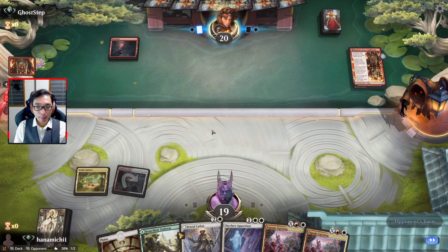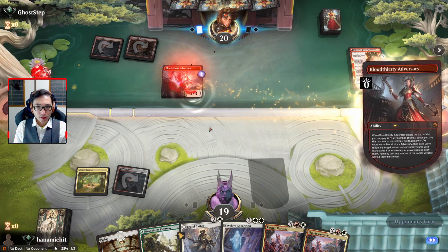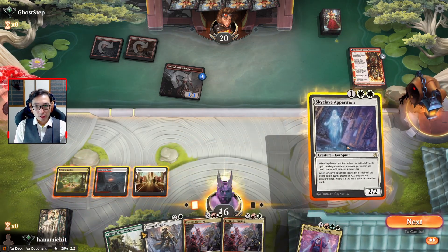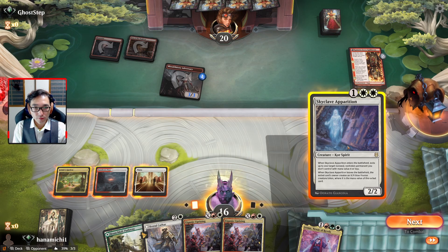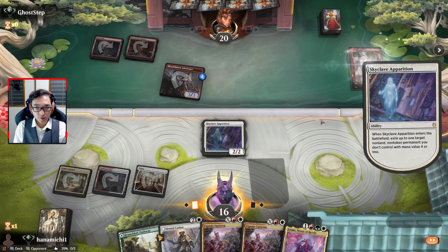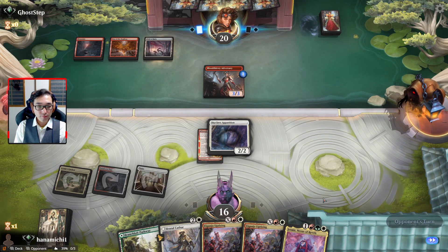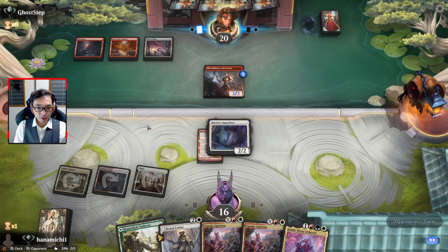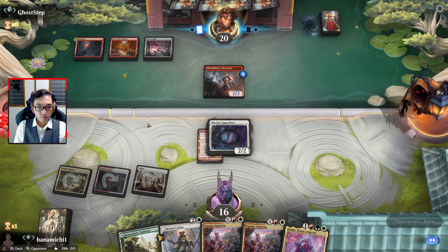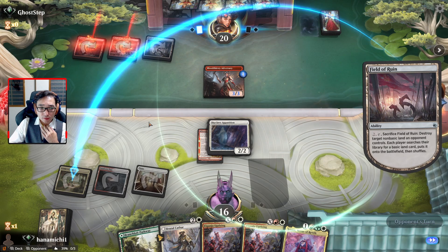We're just gonna do that. I guess we can get Kumano and Brutal Cathar the Adversary next turn. Oh no - well, I think we'll go for it, but then we don't have red. I don't have any mountains - I need to fix that.